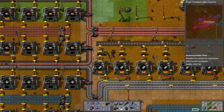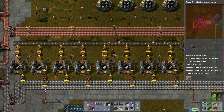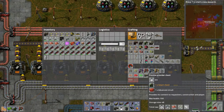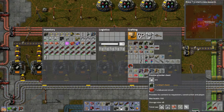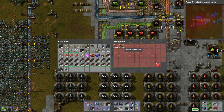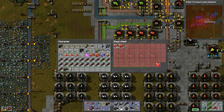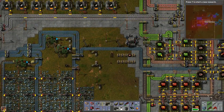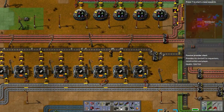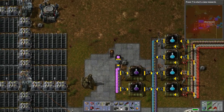Whenever the system requests steel, the robots will take from those boxes if there's excess steel built up - and they're not limited right now, which is exactly what we want. So for example, let's do this - I'll show you. These are passive providers and they will do exactly what I said, which is pretty darn cool. We need advanced circuits so let's grab some from our stash here.